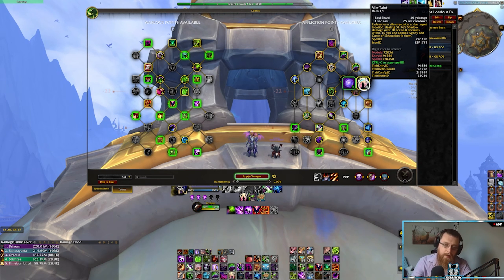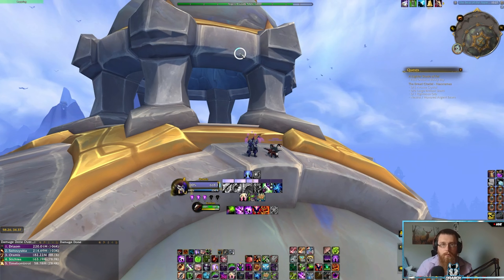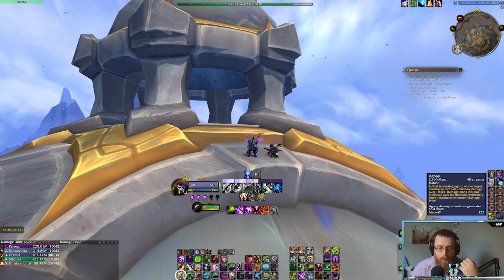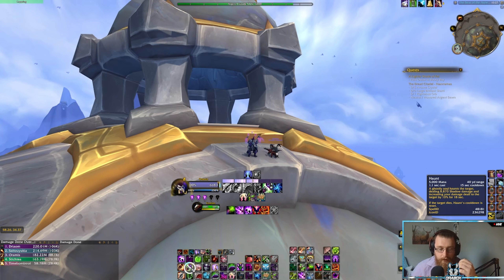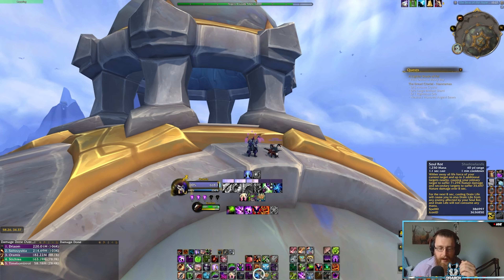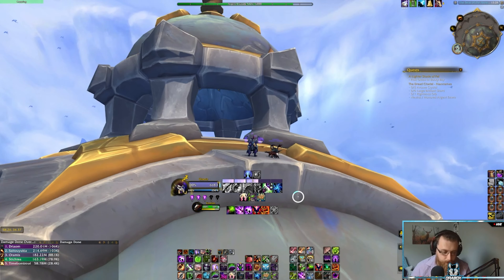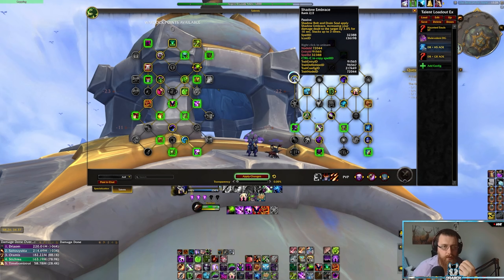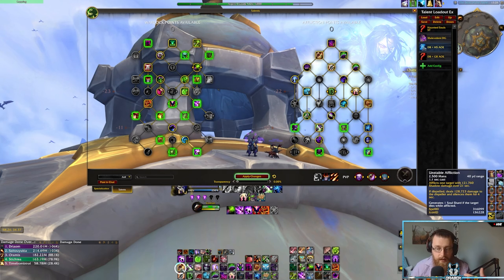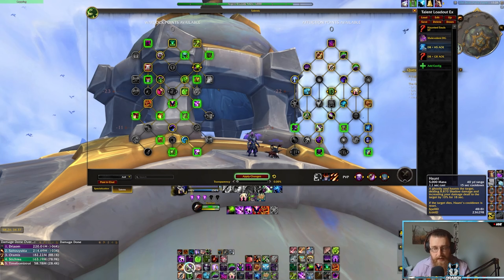In terms of the rotation, Affliction is fortunate in that because it's a dot-based class, you don't have a traditional rotation — you have a priority list. You have your dots: Agony, Siphon Life, Corruption, Unstable Affliction, Horns, Vile Taint (which is technically a cooldown with the tier set, but a short one), then Soul Rot if talented into it, and Dark Glare plus any trinkets. Due to how the talents work with Shadows Embrace, you basically want to maintain all of your dots, keep them rolling, and ensure Unstable Affliction doesn't drop off your main target. Haunt you want to refresh within the last three seconds — it has a 15-second cooldown and an 18-second duration, but bear in mind Haunt has a travel time.